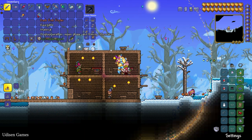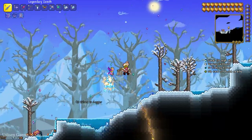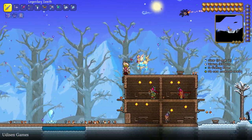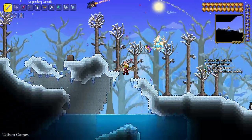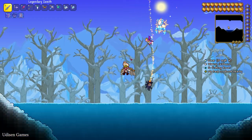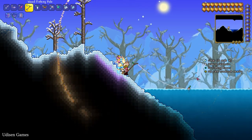After crafting, place the Fish Finder in your accessory slot. It shows: fishing power 16, waxing gibbous moon phase, no rare creatures nearby, clear weather. In different weather you can fish different fishes, so your loot from fishing depends on weather, day time, biome, quality of bait, and fishing rod.